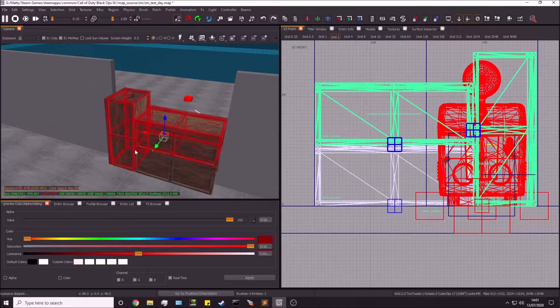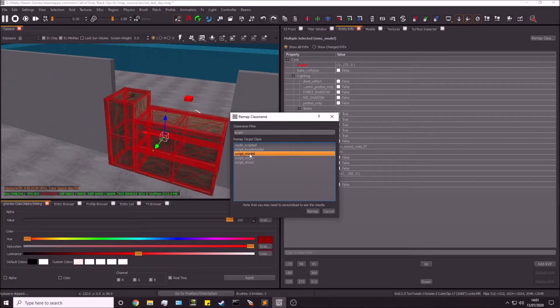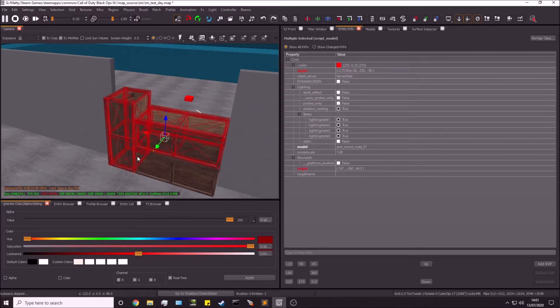Once you've got that, select all three of your models. Go over to entity info and remap the class to script_model — just type script_model and click remap. This makes all three into script models. It doesn't tie them together; it just creates a script model for every single one of them.